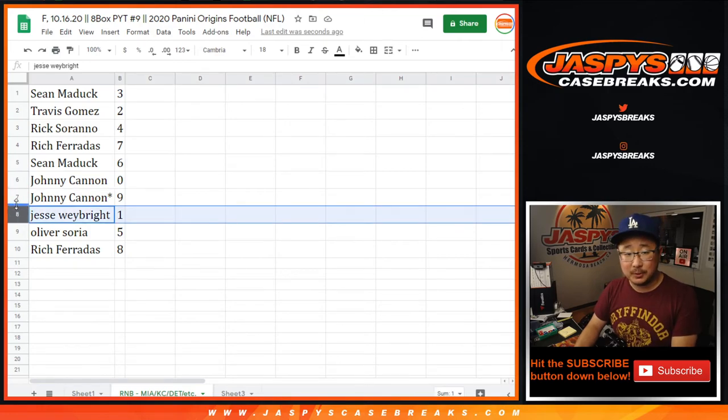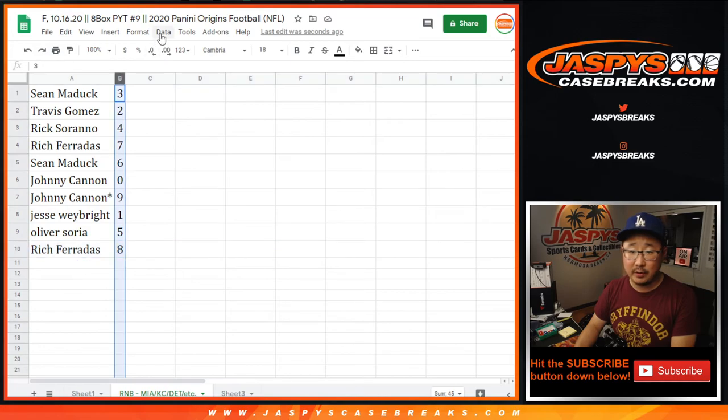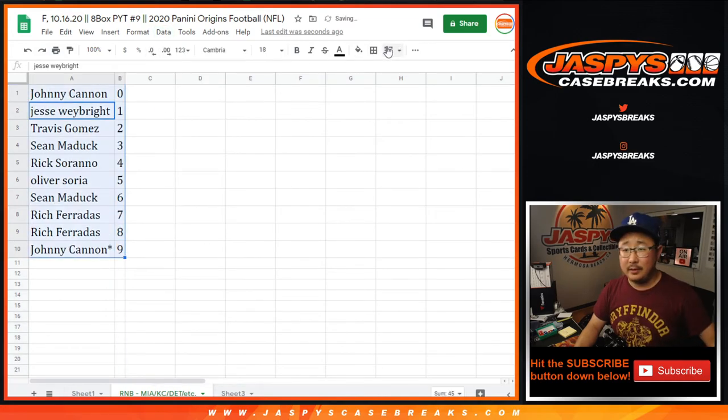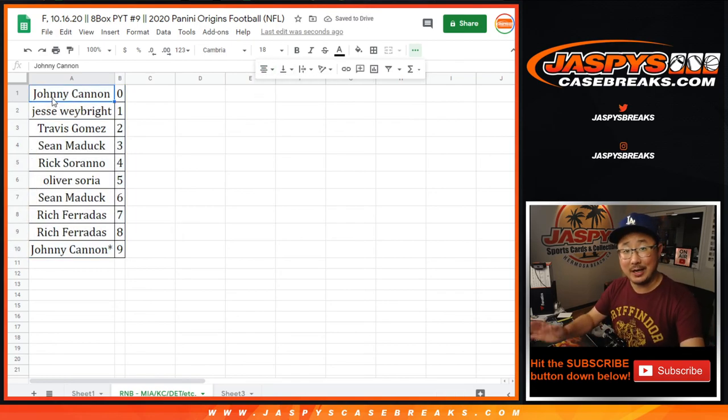Jesse, you'll still get live one-of-ones. Johnny with 9, Oliver with 5, and Rich with 8. Let's order these numerically and let's finish off that other number block so we can get these Origins in on the schedule tonight. JaspiesCaseBreaks.com. Bye.